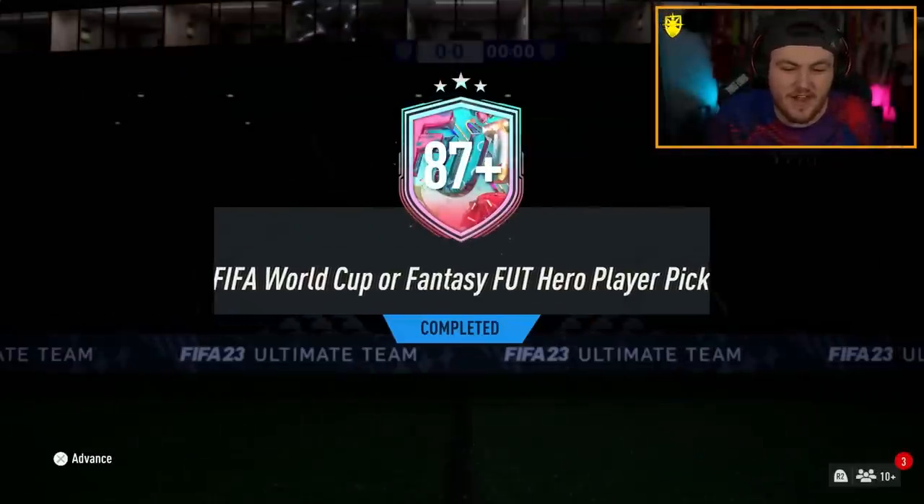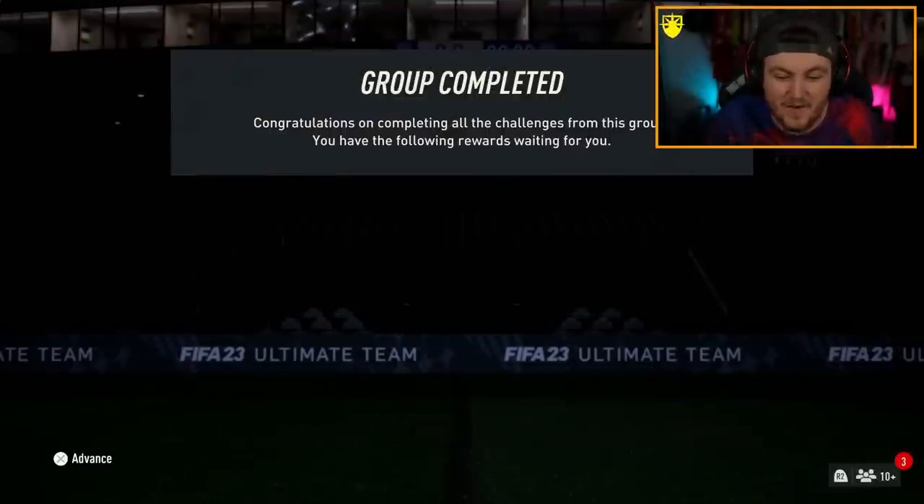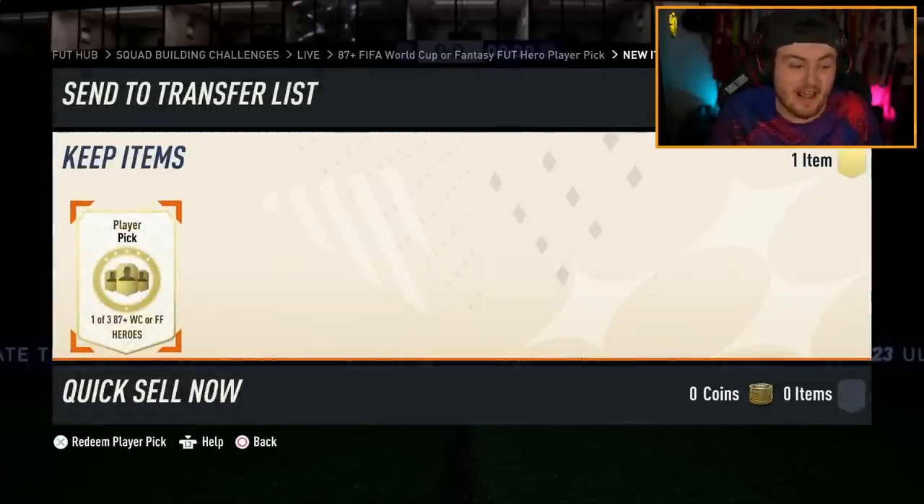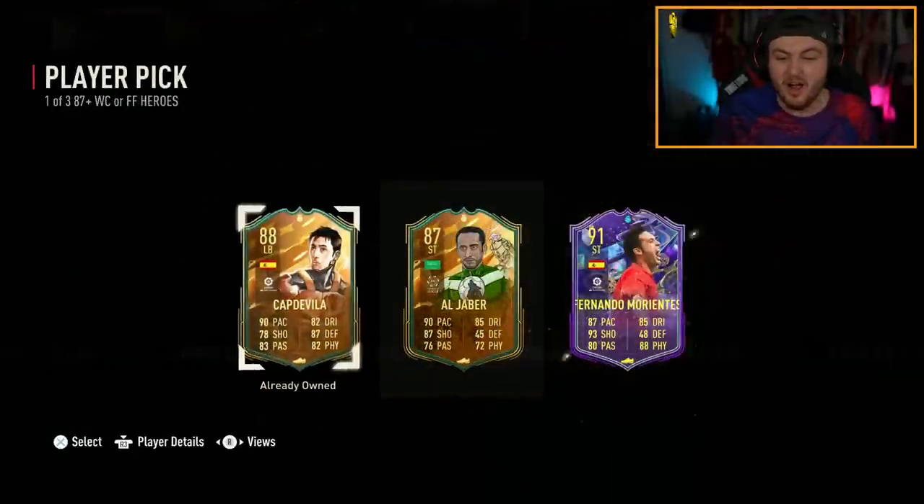EA dropped the 87-plus FIFA World Cup or Fantasy Foot Hero player pick. This is nuts — it's an 87, an 86, and an 85-rated squad. What are we getting, EA? Can we get Ginola? I am very disappointed.